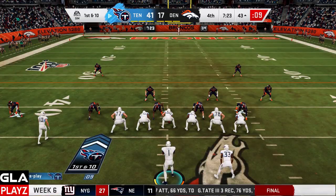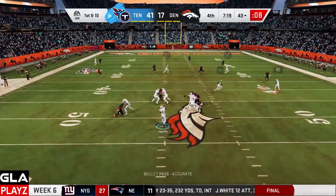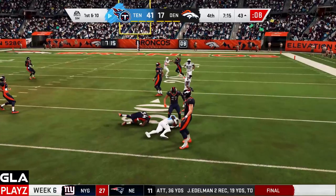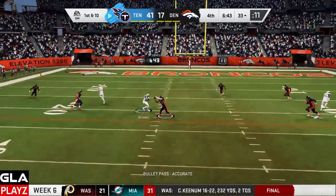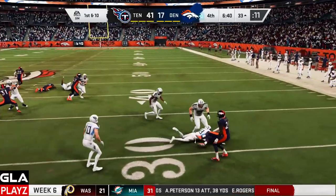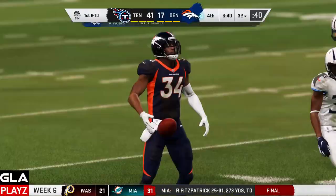First and ten at the 43, shotgun formation. I've got a man open on the drag — that's Brown — about nine yards, good play. First and ten for the Titans at the 33, shotgun formation. I've got a man open — and that's gonna be intercepted. That'll be the Broncos' ball.